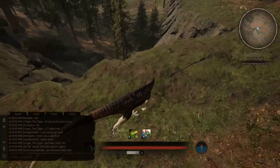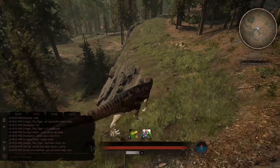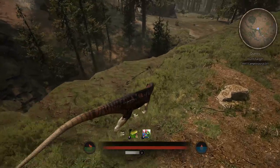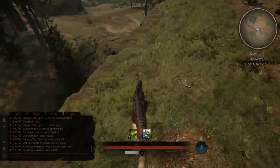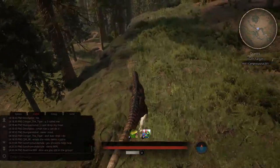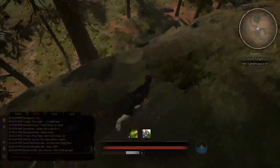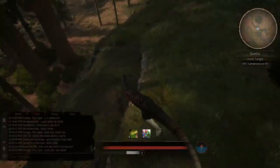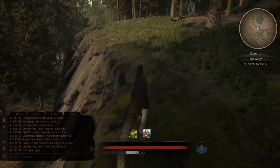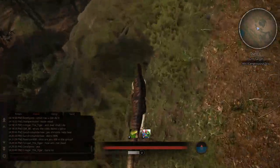Ooh, that's a cliff — don't want to fall down there. We need to find the way down. I'm kind of nervous of dropping too far because I've come all this way and I don't want to die to fall damage of all things. So we're going to just look for a safe way down. We do need to try to find our way to the mire over there.